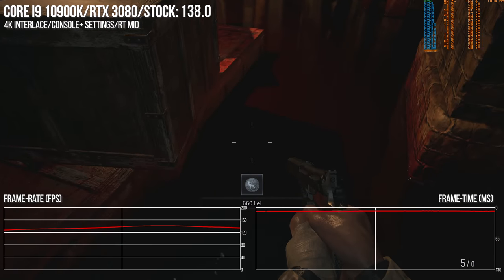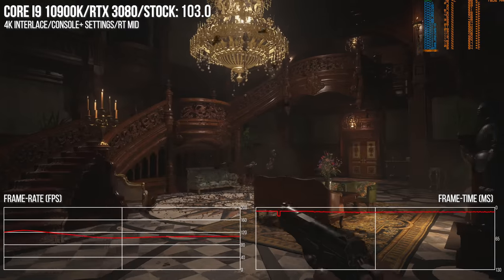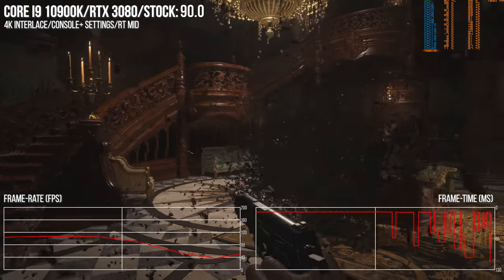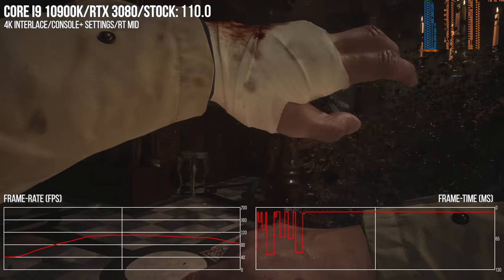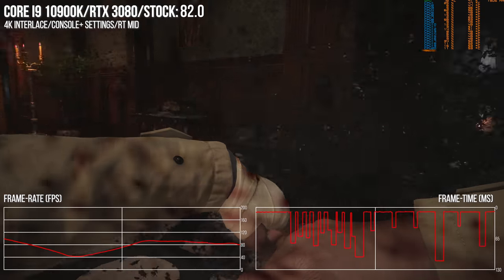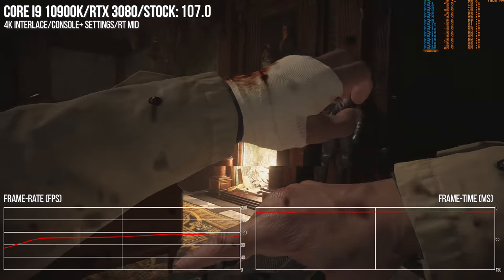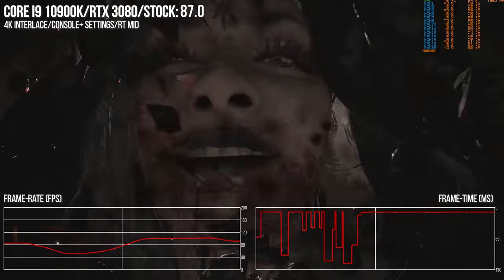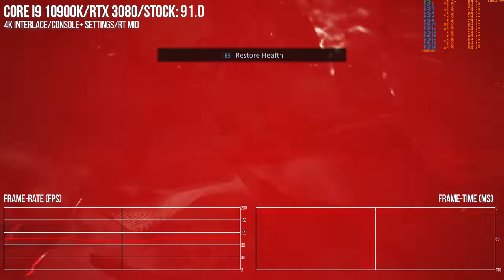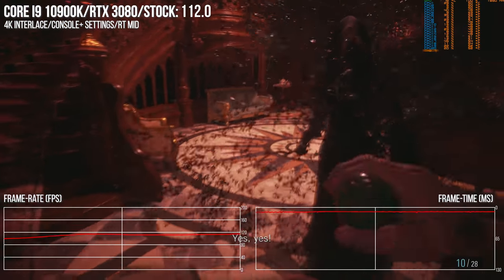These performance issues are so noticeable that we have to wonder where technical QA went wrong here, and why the game actually shipped like this — DRM or not. We weren't the only review outlet to point out these issues at launch, and user feedback is also mentioning these easily repeatable problems. Yet two months on from launch, nothing has changed. Remarkably, it's come down to a piracy outfit to release a fix when paying customers have not had the same courtesy from the developer and publisher.